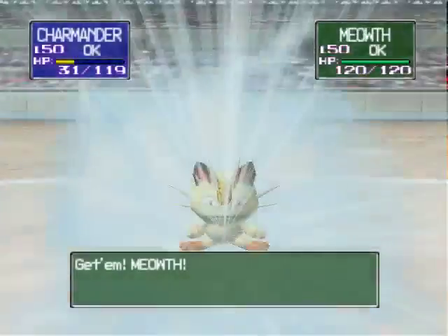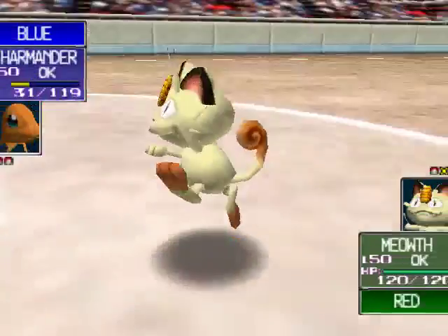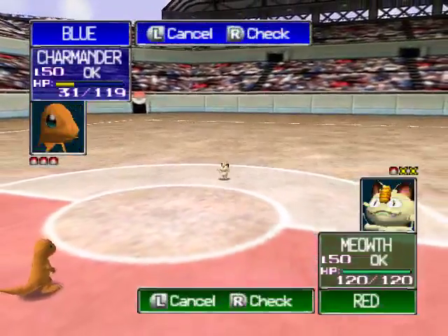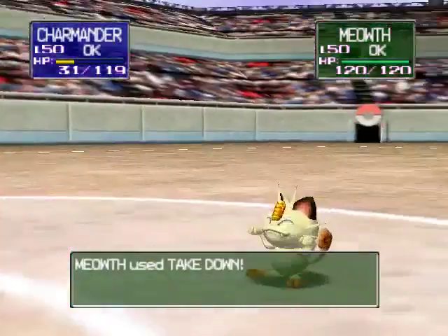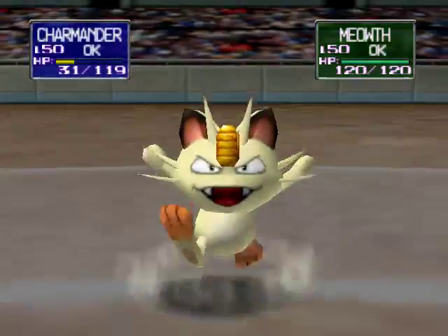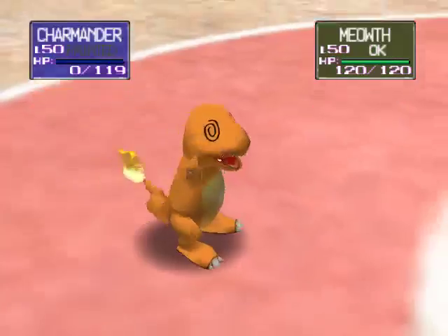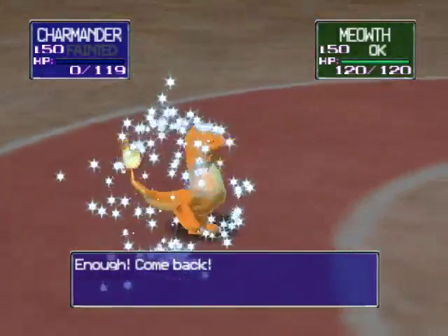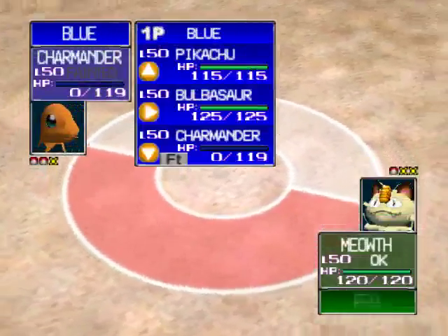Oh my god, it's a Meowth — it's so adorable! Put it on fire, set the cat on— oh crap, it's faster! Come on Charmander, you can take it. Okay, great — and there goes Charmander. Let's go ahead: Pikachu versus Meowth!